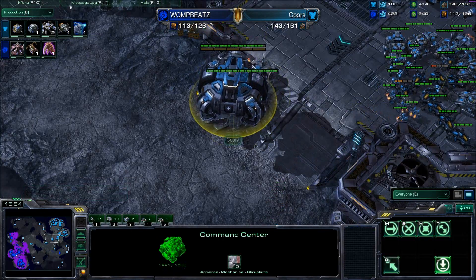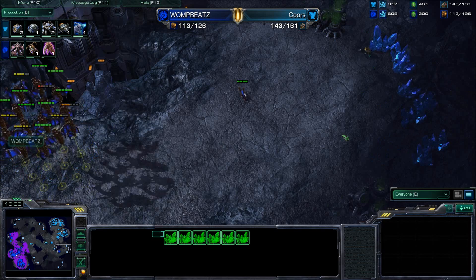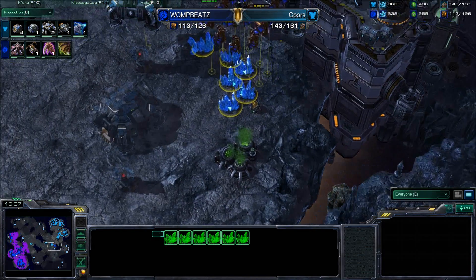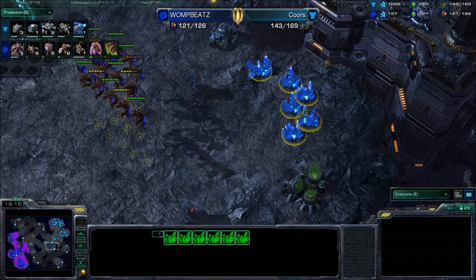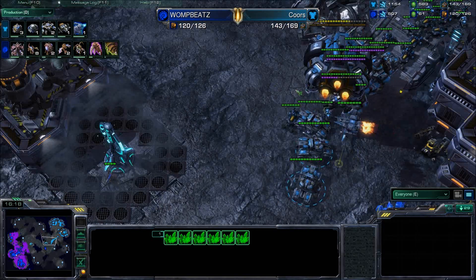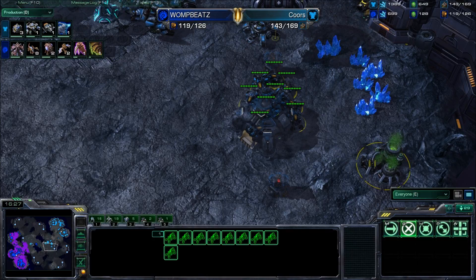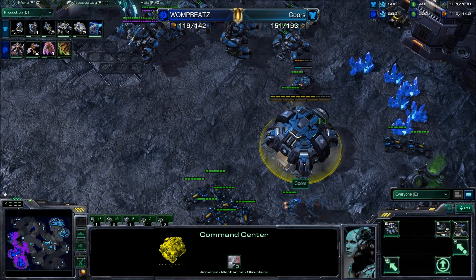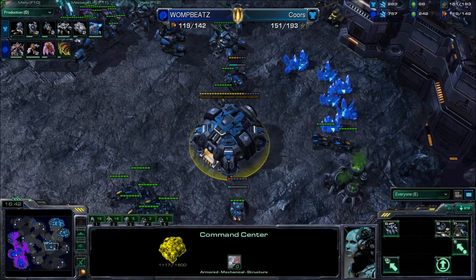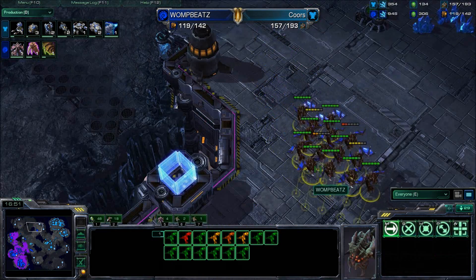The Terran is going to be taking a base over here — I don't quite agree with that choice. He should take the rear one so he can get more gas and minerals. Not sure why he's aiming to take the center one. He only has one Vespene gas — oh, but it's a rich geyser. Still, he could get the back base with two gas and a lot more minerals, and then take this base relatively quickly as well. Not sure why he's opting for this one first — maybe it gives him a little forward positioning. Womp Beats is getting out additional Mutalisks; his cloud is getting a little bit larger.